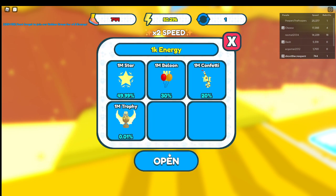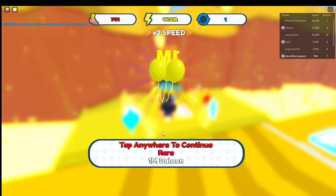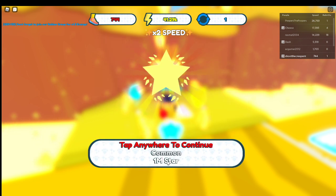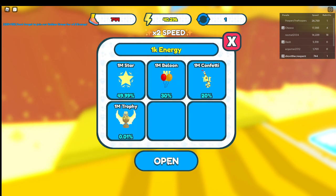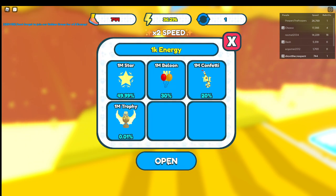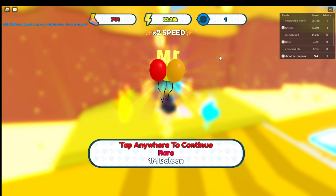I'm going to read you guys the update log. Updates: one mil event, new event portal, new capsule which is the eggs, two new ranks, new pets, hatchable permanent pet — it's limited time and might be a Robux thing — spawn revamp, one mil treadmills, one mil shoes, bug fixes, and more coming soon.